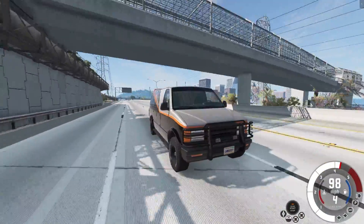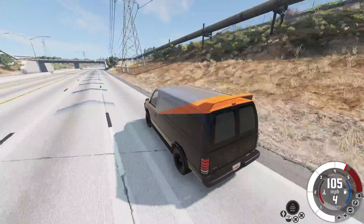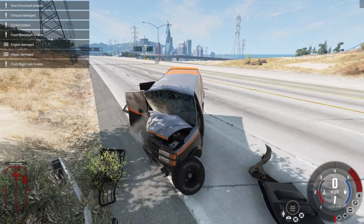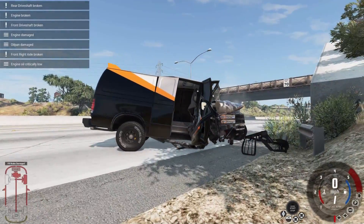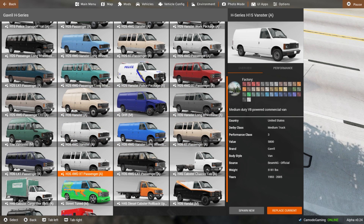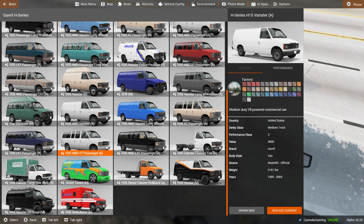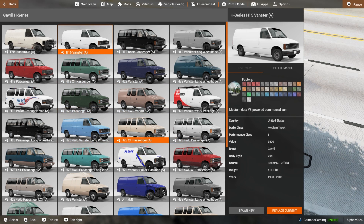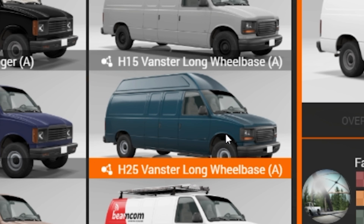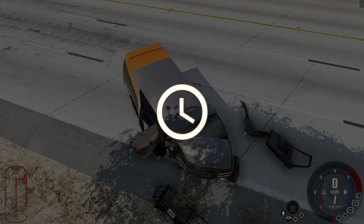I kind of thought the A-Team van was going to be a little bit faster, maybe have some NOS in it — I'm a little disappointed, but we can always add it ourselves. Let's go ahead and check out the H-Series configs first. There's like a street-tuned one, a Scooby-Doo mobile type thing down here which is kind of scary looking, extended versions like church vans, a police van — a lot of these are remasters of previous configurations. There's also a lives-out-of-the-van version up here too.